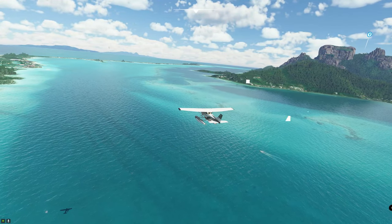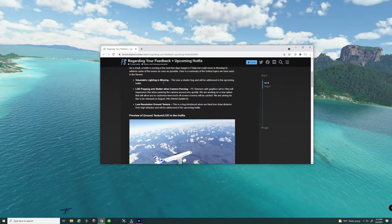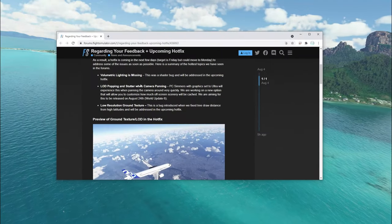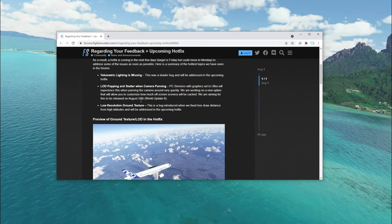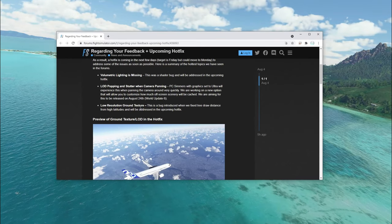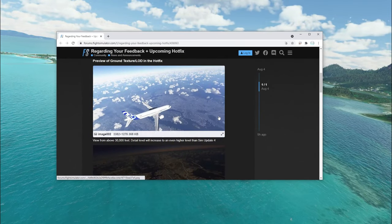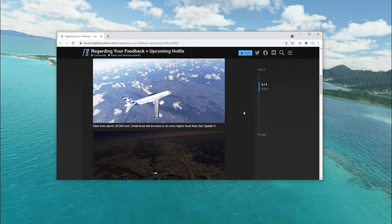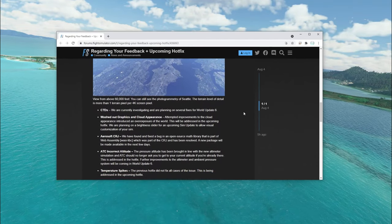A couple things that are going to be in this hot fix — I'll go ahead and pop it up on the screen. We have some biometric lighting being addressed. The LOD popping and stuttering is going to be taken care of on August 24th with World Update 6. Low resolution ground textures will also be addressed — they have a couple pictures here of what it should look like after the new hot fix, and the pictures look pretty promising.